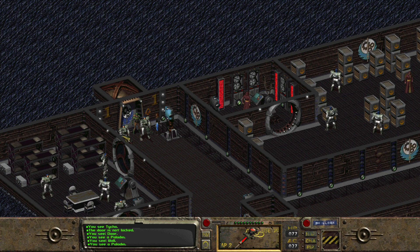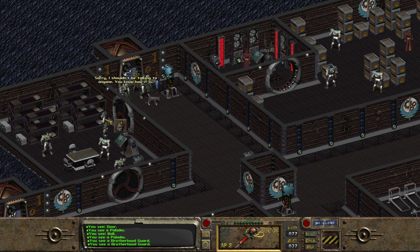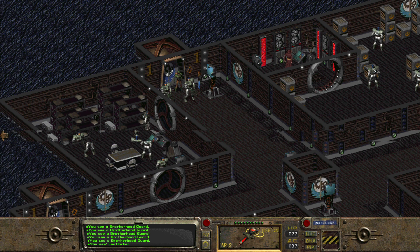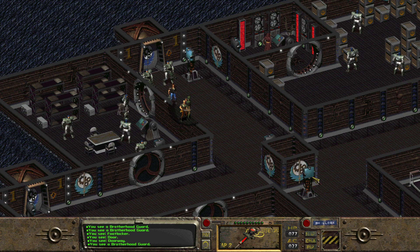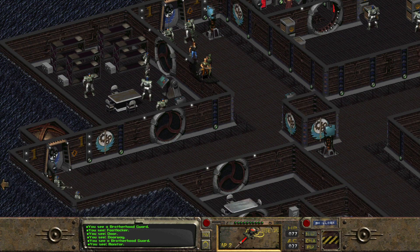That's a paladin. Brotherhood guard — sorry, I shouldn't be talking to anyone, you know how it is. Do I know how it is? Brotherhood guard. Can I take their stuff? I have no room to take their stuff. I need to find a vendor. Shouldn't be in here, initiate? Oh, okay, then I will leave.